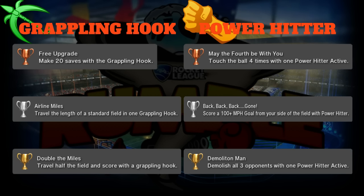Next up is the Grappling Hook. Bronze is 'Free Upgrade': make 20 saves with the grappling hook. Like the Haymaker, you want to use it offensively but it's also really good defensively when you can't get to the ball for the save. You have to use the grapple hook at the last second - I want to promote saves with the grappling hook.